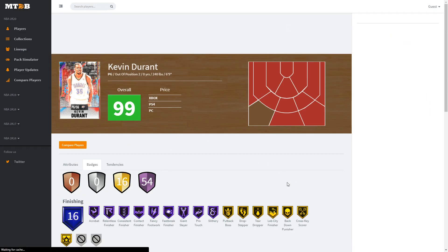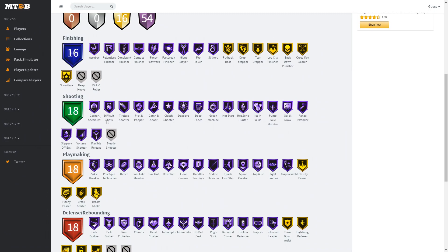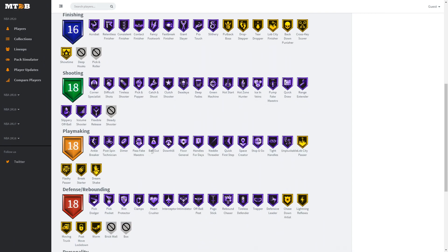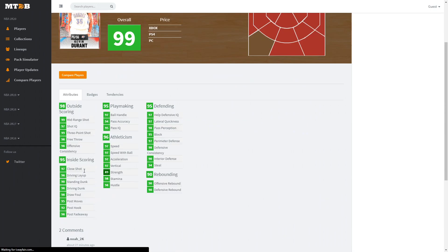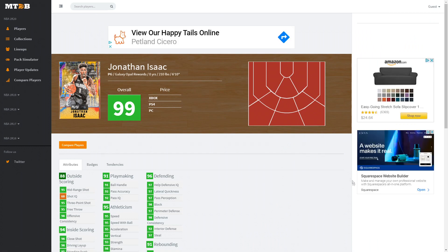Kevin Durant has 54 Hall of Fame badges — every single shooting badge on Hall of Fame except steady shooter. For finishing: acrobat, contact, fancy footwork, giant slayer, pro touch all Hall of Fame. Playmaking: every single one on Hall of Fame except dream shake, break shutter, flash pass, and lob city pass — which aren't too important. Defense/rebounding: pick dodger, pick pocket, rim protector, clamps, interceptor, intimidator, pogo stick, rebound chaser, and defensive leader — also gold moving truck and post lockdown. Pretty crazy.